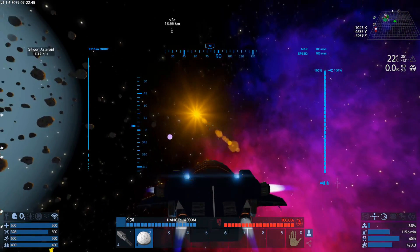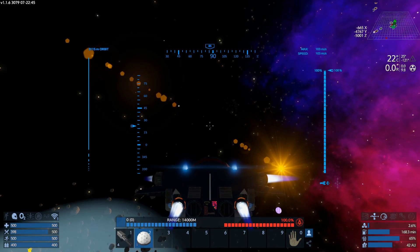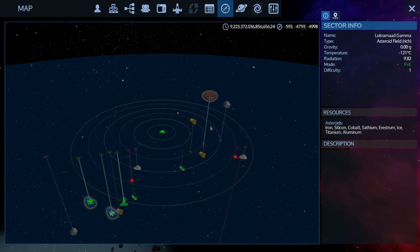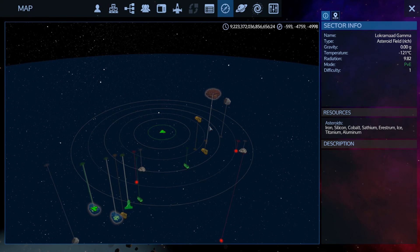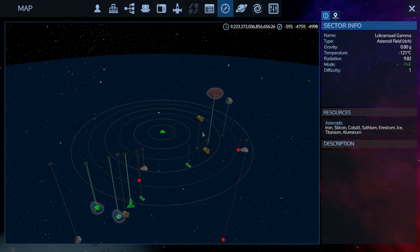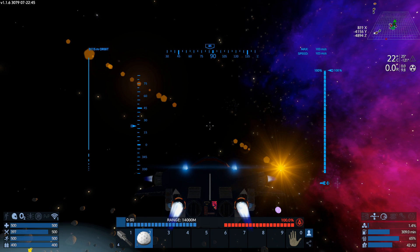Boy am I glad there's no collision damage when you run into asteroids yet. They should have that as an option — like turn it off and on. I think it's if it's PvP or not, right? If you're in PvP and run into another ship you can take damage, but not asteroids still.